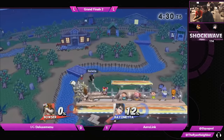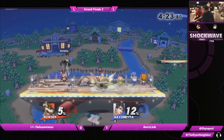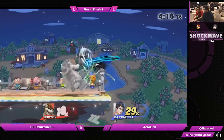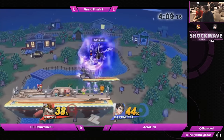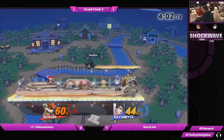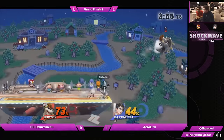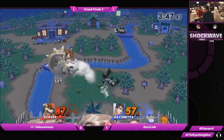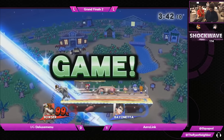Bayonetta often goes to the ledge to avoid hitting the ground and succumbing to the entirety of her special lag. If she has no jumps left and tries to go to the ledge to get rid of special lag, hit her — throw whatever strong punish you can right before she touches the ledge. If she witch times, she will fall past the ledge and die anyway, because Bayonetta cannot grab the ledge directly after witch time and she won't have a jump to recover. Many players like to burn all of her jumps so she has to fall directly to the ledge, and then hit her with a strong punish like an F-smash off the side of the stage at around 50 percent.